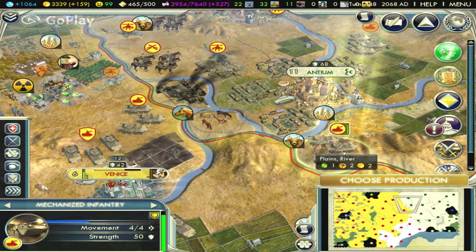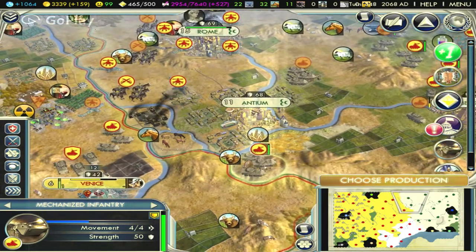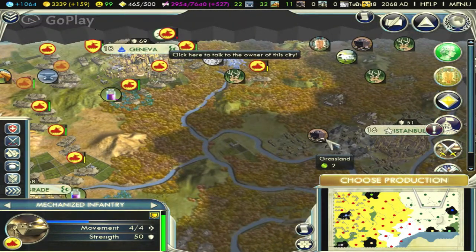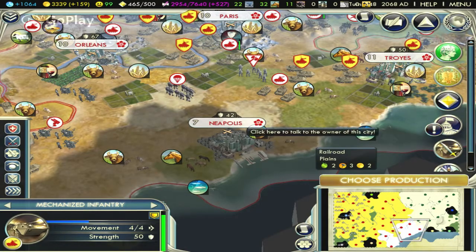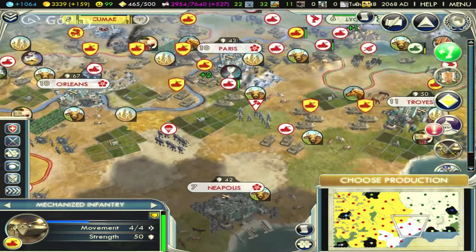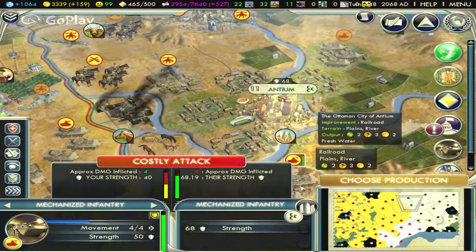If you see the map, the yellow area indicates the Ram King — the king that I have chosen to play. The green or white area is the Salman — the enemy which is going to be attacked by me. And the other opponent is Nubanga, which is not in war with me. I will attack on the city of Salman — this is the city which I am going to attack.